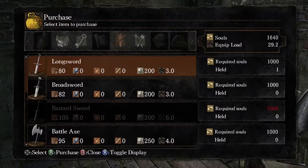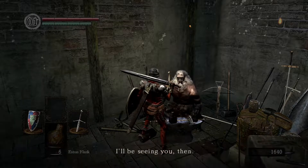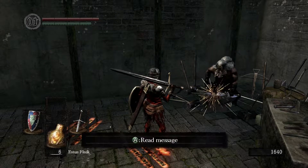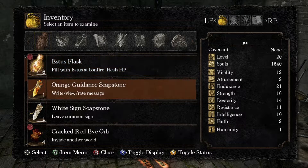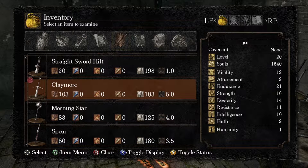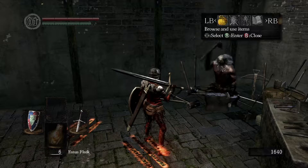Look at the stats on that bastard sword — press X on it. Physical 60. You got it. So... 105. What does your claymore do? You gotta go back — there's no convenient way to do this. Be seeing you there. Thanks, bud. Be careful out there. Go press... bring up your item. Check out that claymore. 103. All right, so it's not — it's negligible. You're fine. Don't worry about it. I didn't have to pay any souls to get this one.